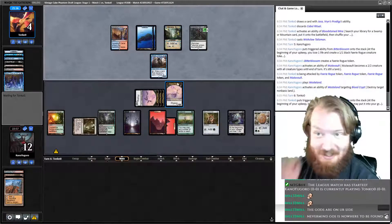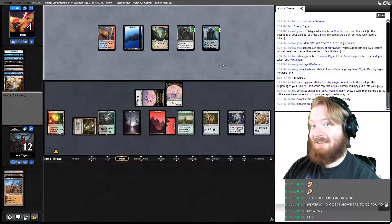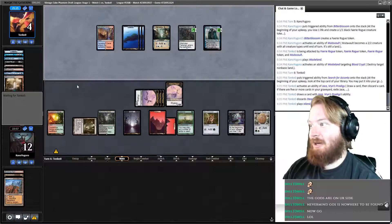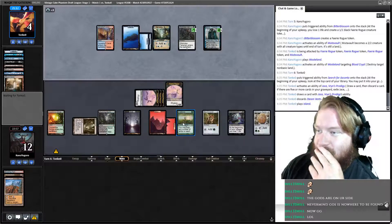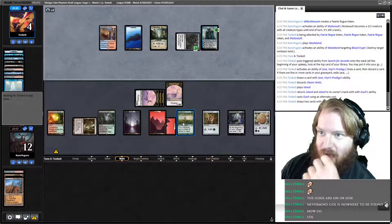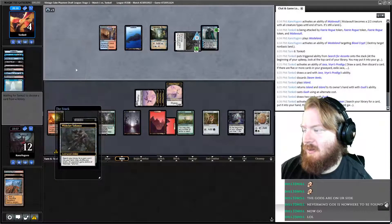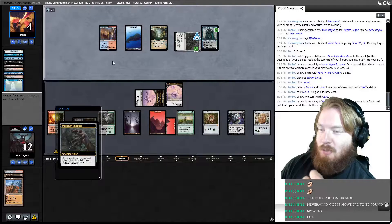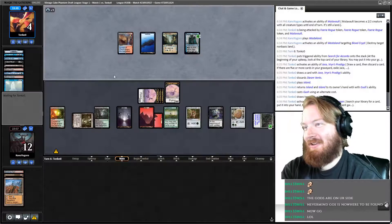Opponent puts Baral into their grave, flips his Jace. It might be GG — we could technically still lose though, our opponent would have to run pretty hot. They pitch Steam Vents, play an Island. So their hand would have to be High Tide, Time Spiral — that's basically what it would have to be — or they'd have to High Tide and Wishclaw Talisman for Time Spiral. Gush — okay, Gush is not a bad start. Opponents thinking. They're tutoring with Wishclaw Talisman. Gush does specify you return Islands. So it's not like they could have returned their other lands and kept Islands in play for High Tide.